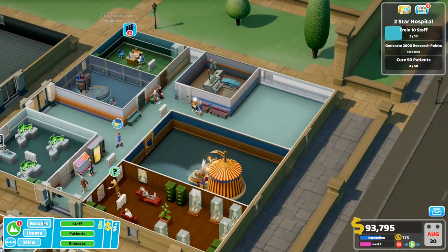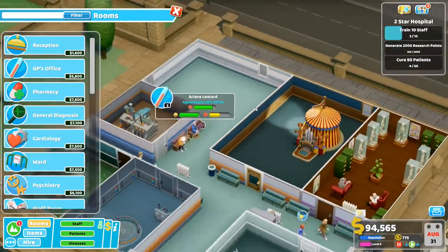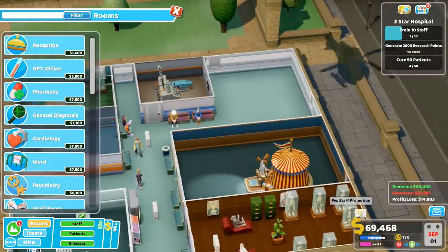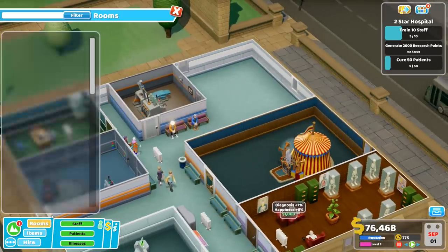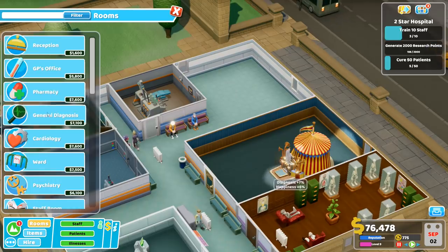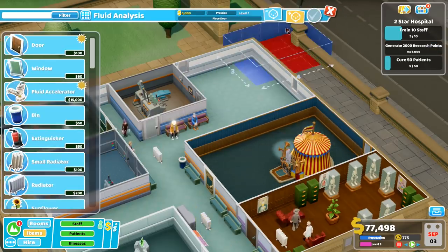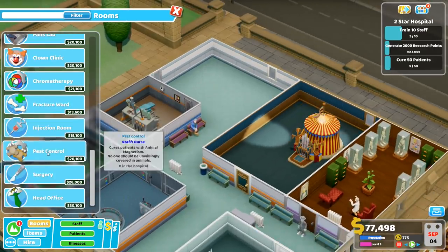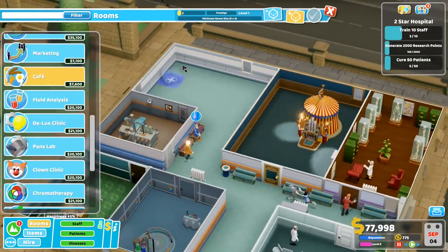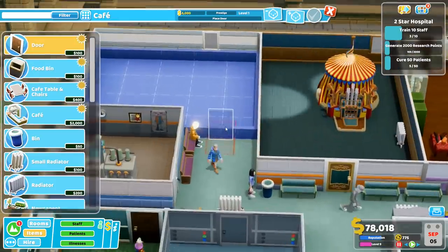And then we can also get fluid analysis — or maybe something bigger, because we've got quite a lot of space over here. Seems like a bit of a waste for fluid analysis, because fluid analysis only needs a 3x3 room. How about a cafe? That's an interesting idea. Yeah, this is enough space for a cafe. Let's get a cafe.